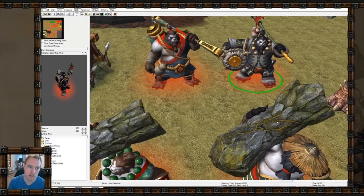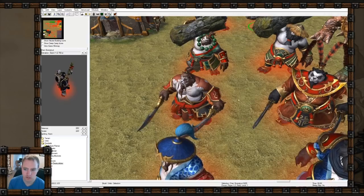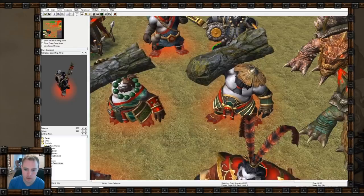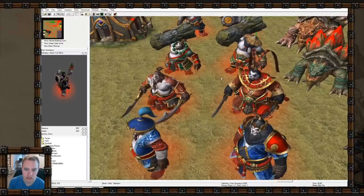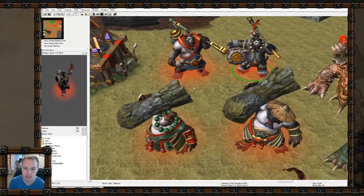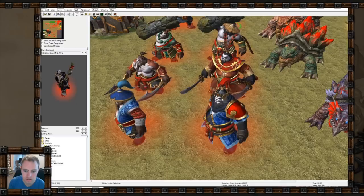In the Rexxar campaign you get four levels for each basic ability and the ultimate has two levels, so Storm, Earth, and Fire has two different forms. Normally you turn into these - Earth, Fire, and Storm - and then this is like the upgraded Earth with maybe a bigger size and wearing a hat. The black-skinned ones must be Chen's since those are brown-skinned. Each of these could be their own hero unit or even race unit because they look really distinct.